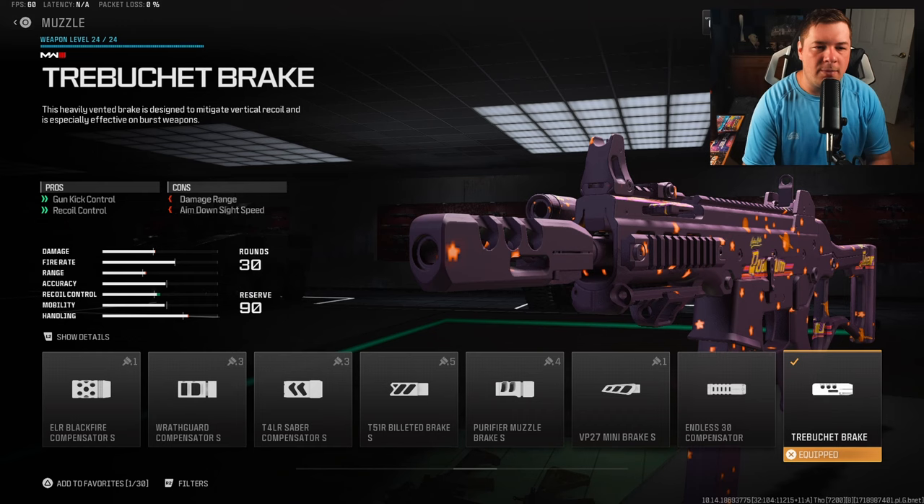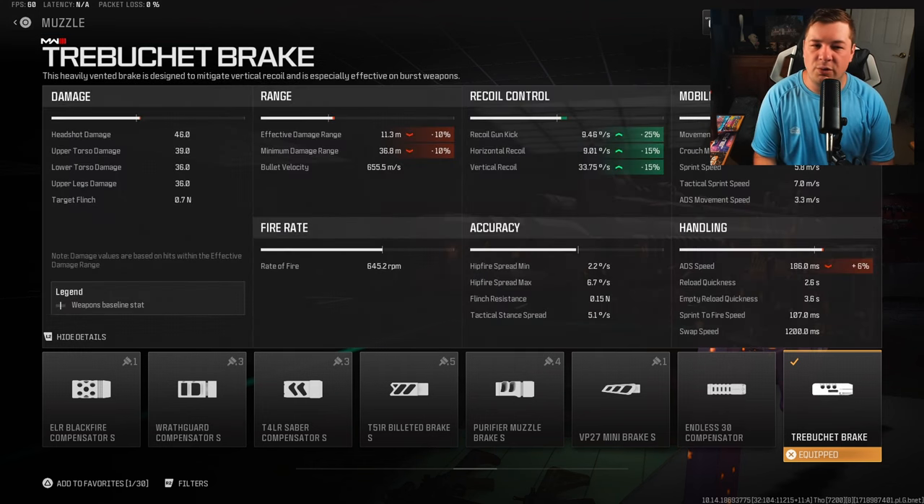For the muzzle we have the trebuchet brake, giving you gun kick and recoil control at the sacrifice of some aim down sight speed and damage range. But we just made up for all of that with the under barrel. This gives you so much recoil control it's worth it: 25% gun kick, 15% horizontal and vertical recoil control, at the sacrifice of 6% ADS and a 10% loss to damage range.